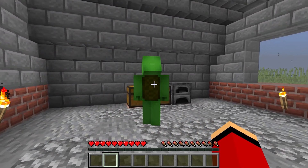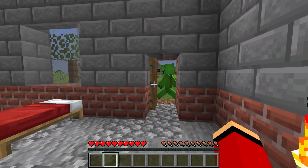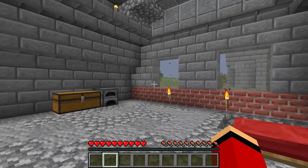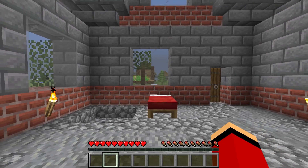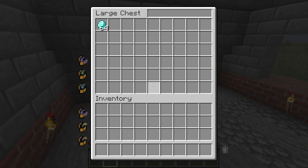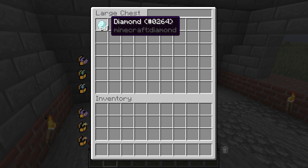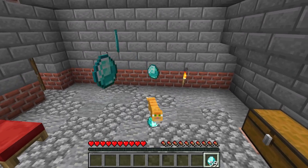They should be safe in here. There we go. That should do it. Now then. I'm locking the door. He never saw me. Now that Mikey's gone off somewhere, there's no time to waste. He has 64 diamonds? No way! I'd call this one a successful heist.